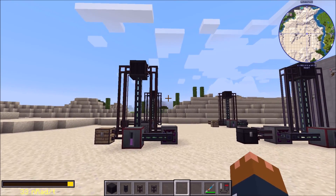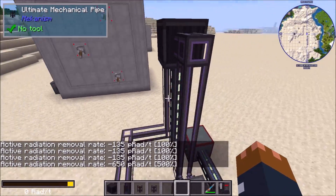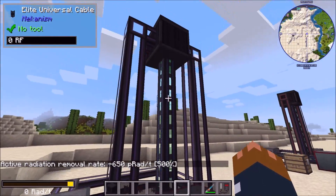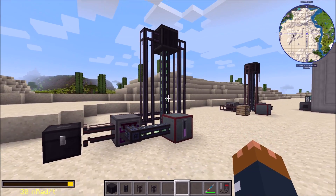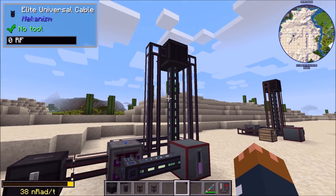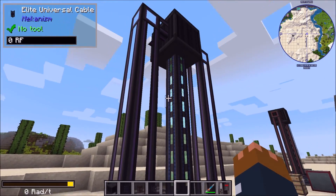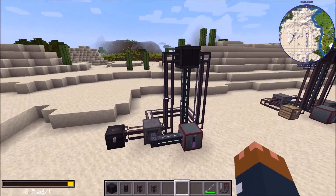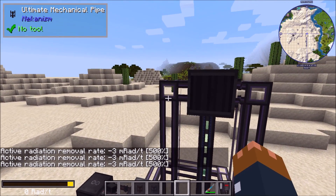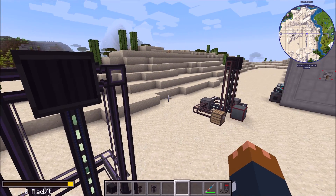Another change: the scrubbers don't like nearby blocks — they want empty space — and the radius they check is now configurable. By default the config says four blocks, but it only checks blocks strictly under four blocks away, so effectively it checks up to three blocks away in a sphere. Also, non-full blocks like pipes no longer contribute to the occlusion penalty, which is a useful fix.